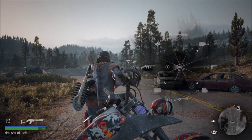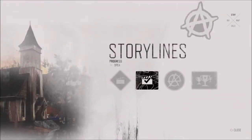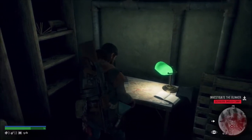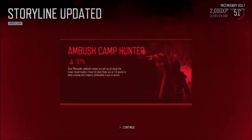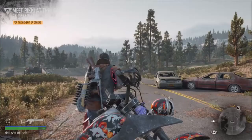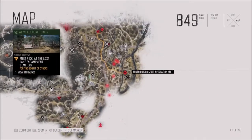You want to get the incendiary bolt with the crossbow. To do this, you need to go to Stories, then Ambush Camp Hunter. As you can see, I've got 57% complete — once you get to 57% complete, you will unlock the incendiary bolt. I've defeated 50% of the camps in the Days Gone world.